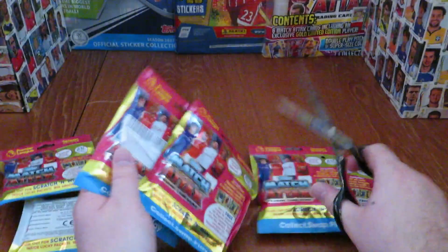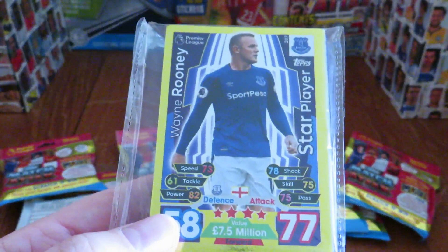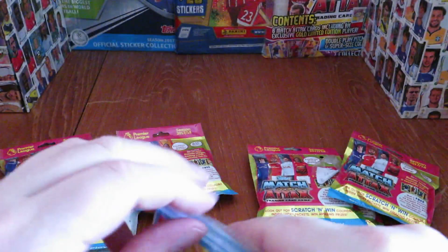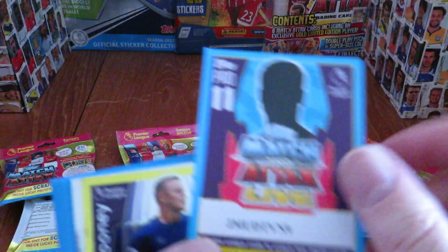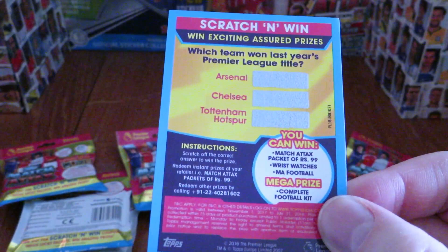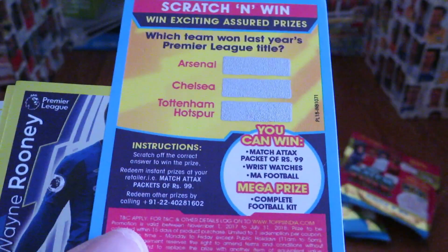We'll just release them from the sellotape and get straight underway. Very easy to open — they all come in these see-through packs for the 2017-18 Indian version. Opening the little booklet, there's a Pro 11 code, and a scratch-and-win section — for example, which team won last year's Premier League title — where you could win packs, wristwatches, or a complete football kit.